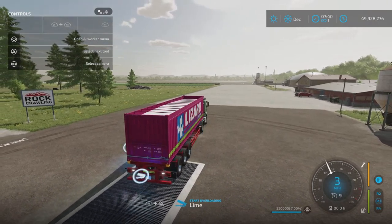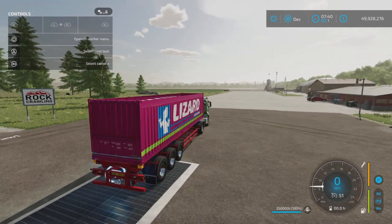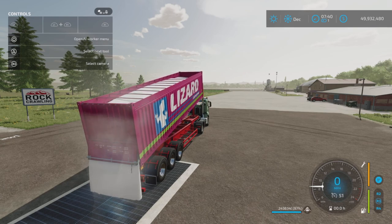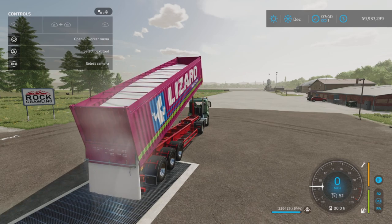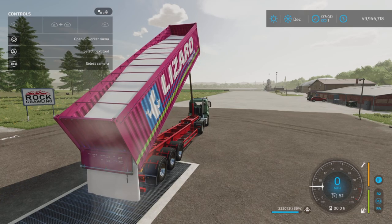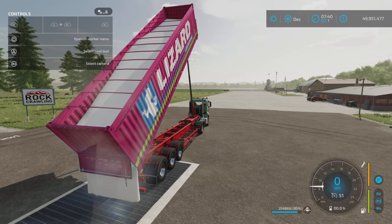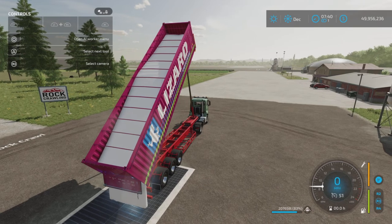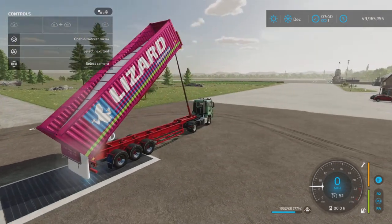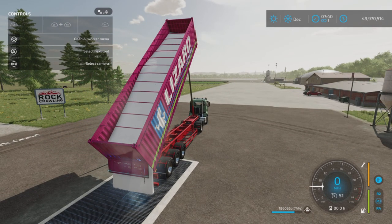Filling it up took a little while because of the 250,000 liter capacity, but nothing else has really changed except the multi-fruit support. Now let's unload it and see the unload speed. As I expected, it's unloading at the speed of the real capacity version — not bad, but it's going to take a while to unload 250,000 liters. I believe he just made the capacity bigger while the unload speed stayed the same.